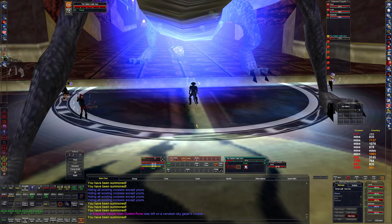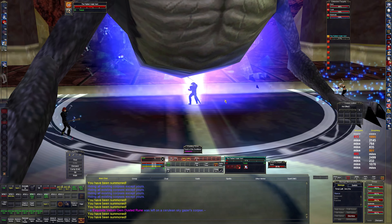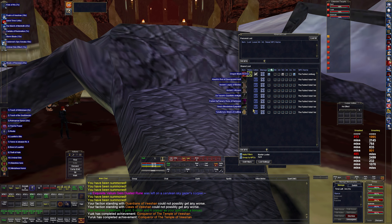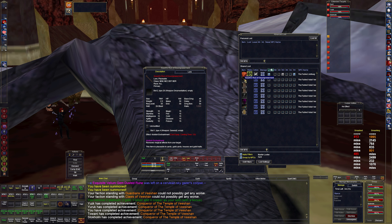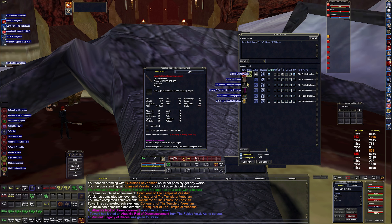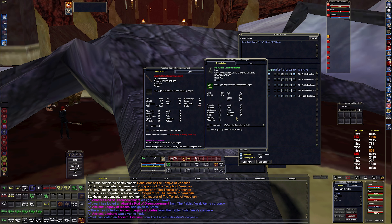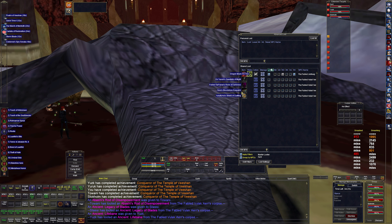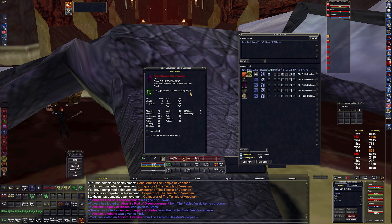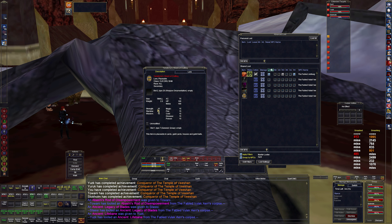We're not even really taking damage now after rebuffing everything. There we go. We got a Rod of Disempowerment - that's a dispel stick for monks, gonna give that to 20. Legacy of Blades - that's a druid spell, send that to Stasi. Life Bane - that's a necro spell. 100 HP gloves, nice. We got a Fabled Robe - wow, that is a nice robe, level 70 though. We got the Eye Patch which is pretty nice and a pretty epic shield.